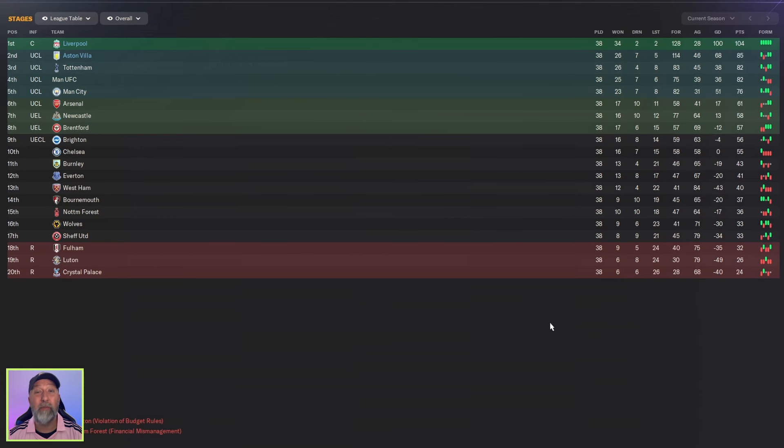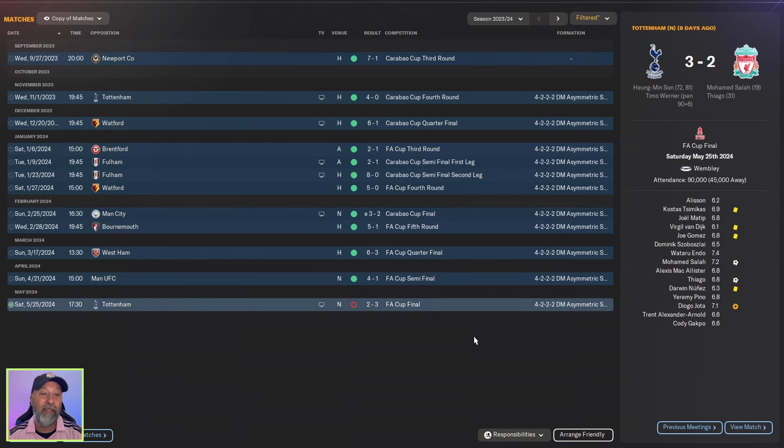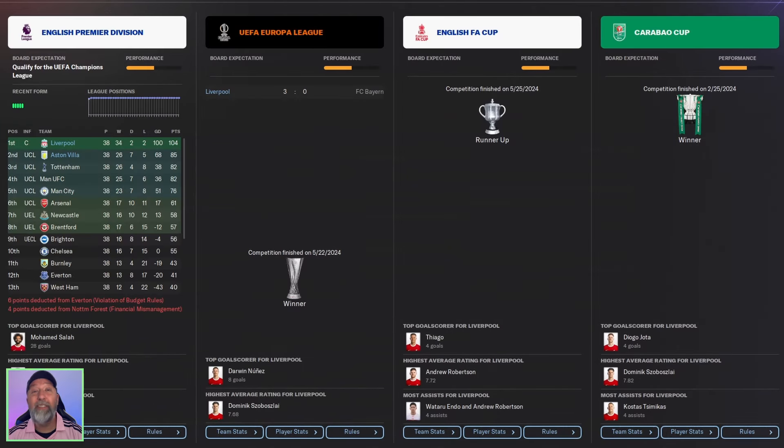Aston Villa in second with 85 points and 114 goals. Liverpool won it a long time ago but this definitely worked. In domestic cups, Liverpool reached the Carabao Cup final and beat Manchester City 3-2 in extra time. They did reach the FA Cup final but lost to Tottenham 3-2. In Europe, they won the Europa League final over Bayern 3-0 — an absolute thrashing. Premier League trophy: check. Europa League: check. Carabao Cup: check. FA Cup — runners up, I'll take it.